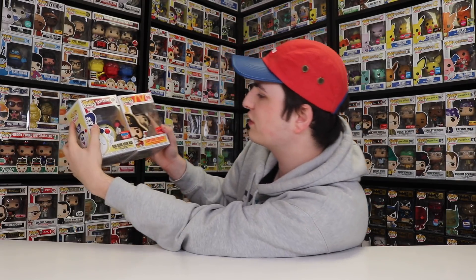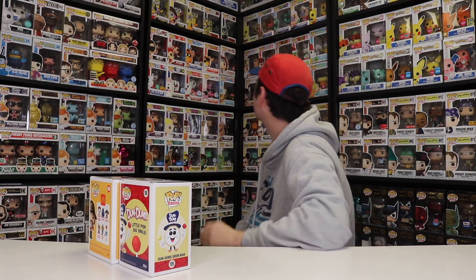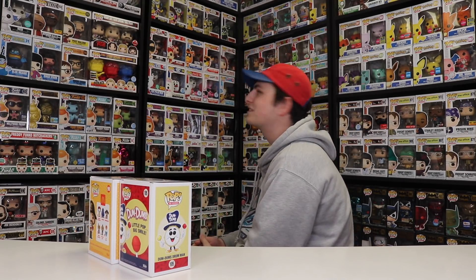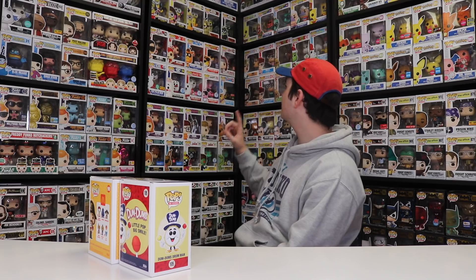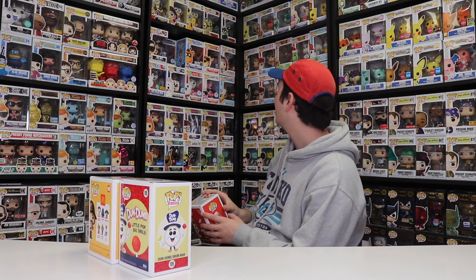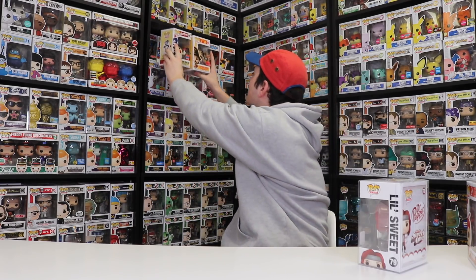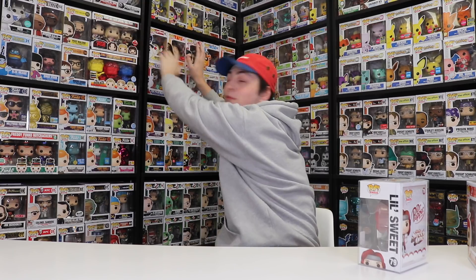And of course, guys, we've got these two right here — the Dumb Drums Drum Man and Captain Crook. Now I'd have to move a couple of these ones right here. This is gonna be tough. I think what we'll probably do is move Jollibee for sure, and then Lil Sweet. I think we can live without him back here. Alright, guys, so it looks like these two are gonna be going in the top left corner here, and they look pretty good.